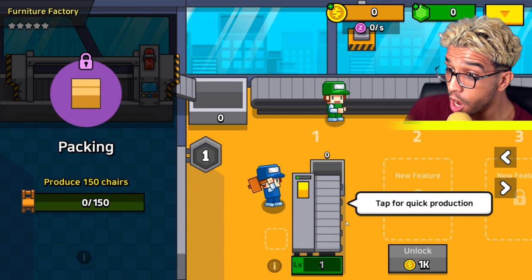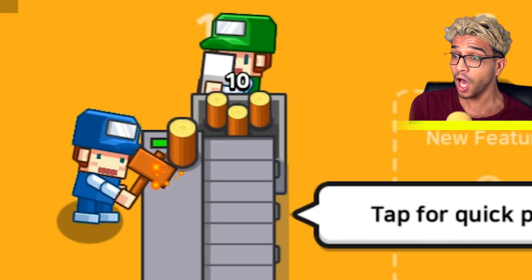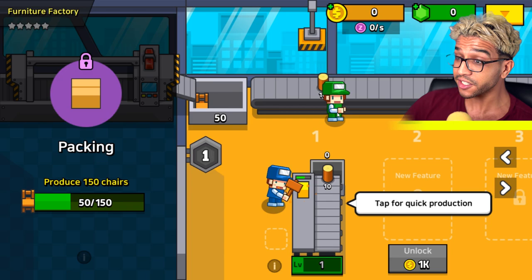We got to click right here. Now what did we unlock? Wow, we literally have employees. It's actually like hammering this block right here and creating logs. These logs will actually be transferred to this little treadmill over here, and the logs will transform into a chair.